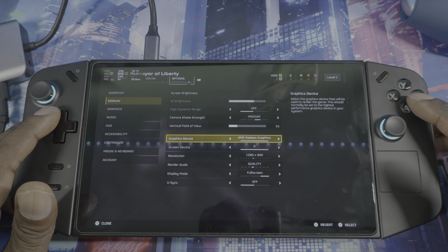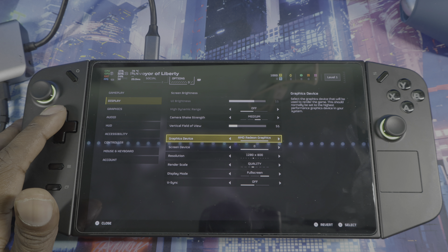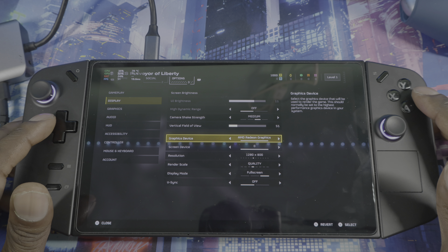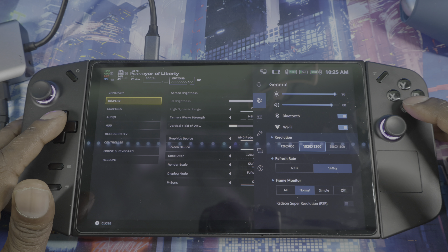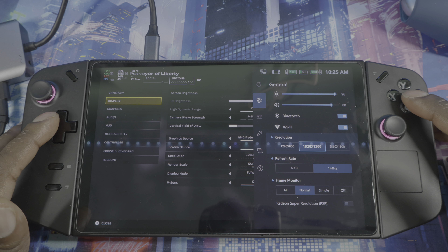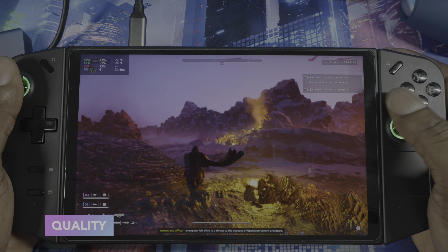For Graphic Device I have AMD Radeon — you can't really change that. In the quick menu I'm on 30 watts. I noticed it changed to 1200p; I was playing on 800p in-game and 1200p on the Legion Go itself.